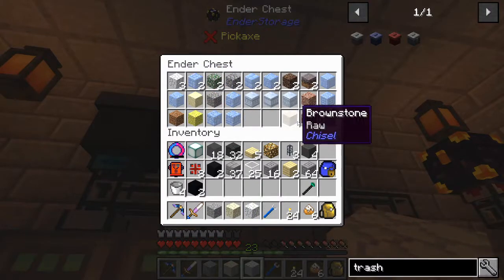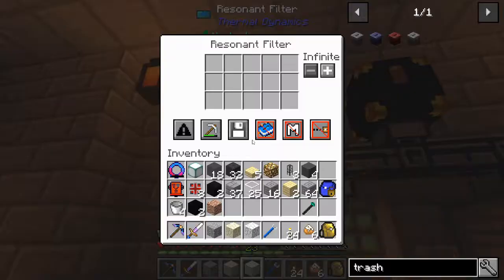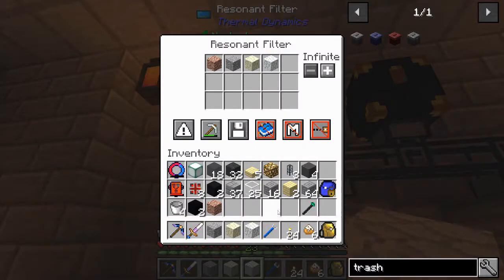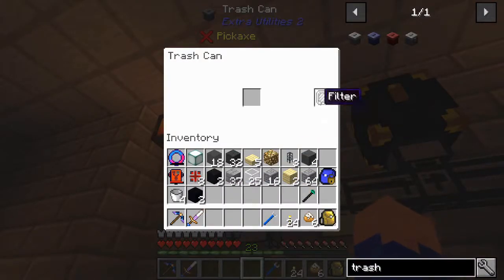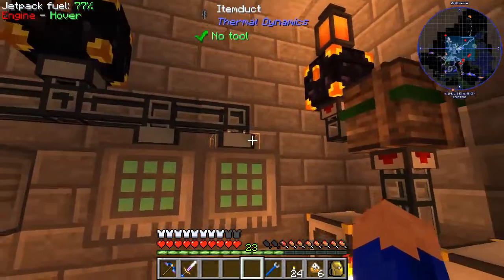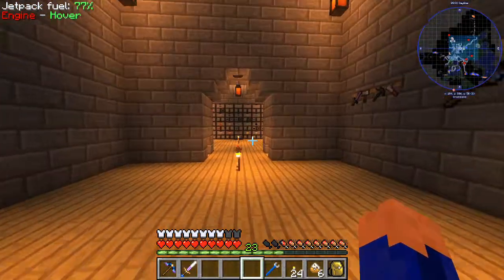We're also going to pull all the different types of ice and granite out at some point. We'll whitelist those. It won't pump out until we put a servo in, but shift-clicking items in there they just disappear — you can put a filter on it already. We'll use the other type of filter; it'll work just as good. The next step is we want basic filters on all of these to control what goes in.